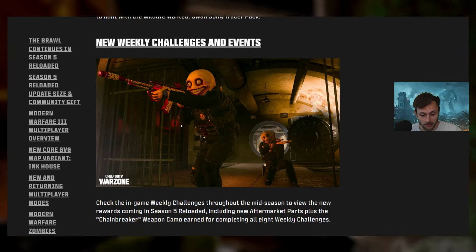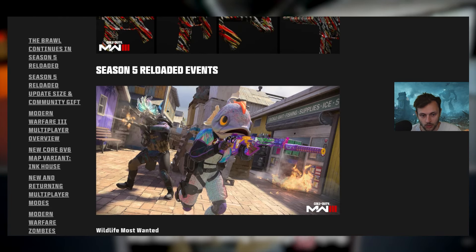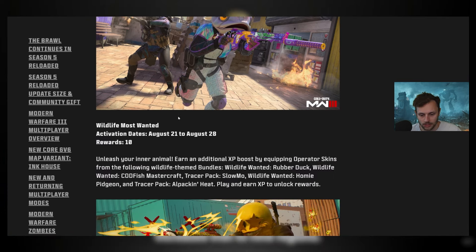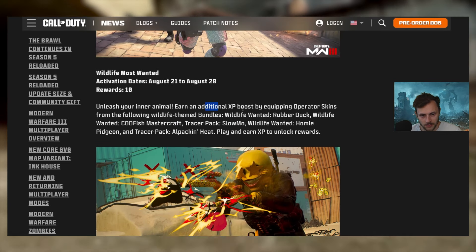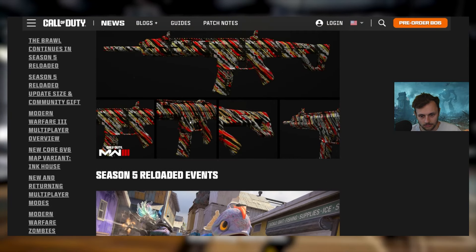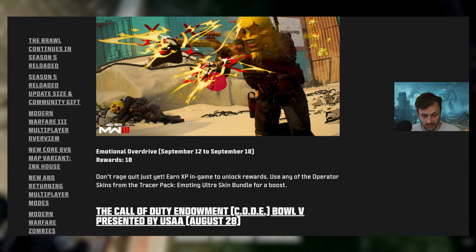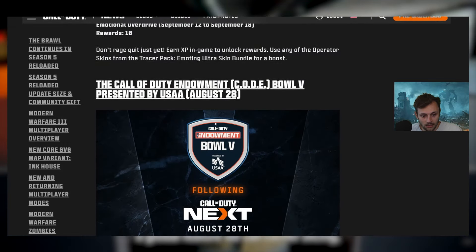There's a new weekly challenge camo that looks pretty cool. Other events include some new skins and XP progression. There aren't many events this update — they know players will be focused on Black Ops 6. Beginning of September, it's going to be all BO6 content.